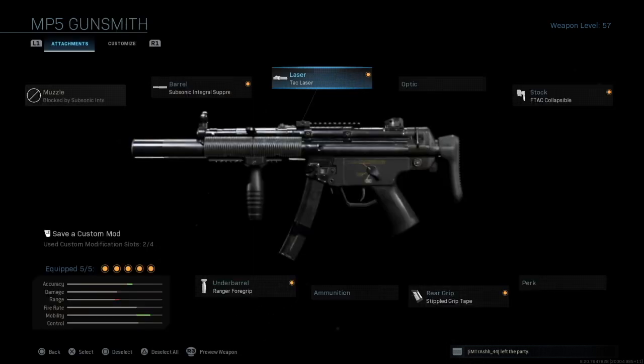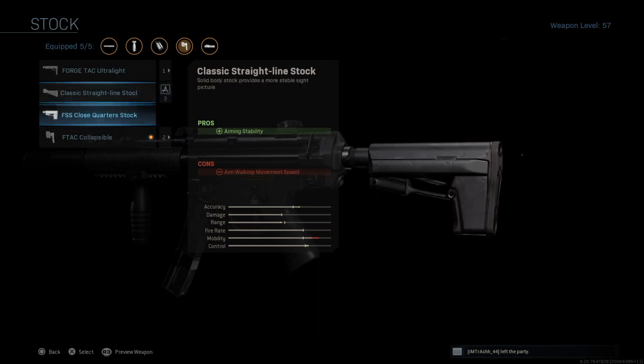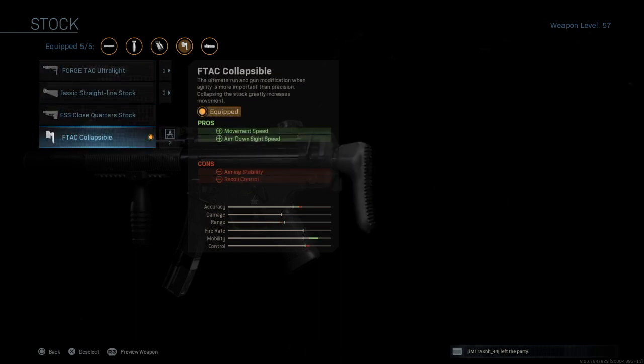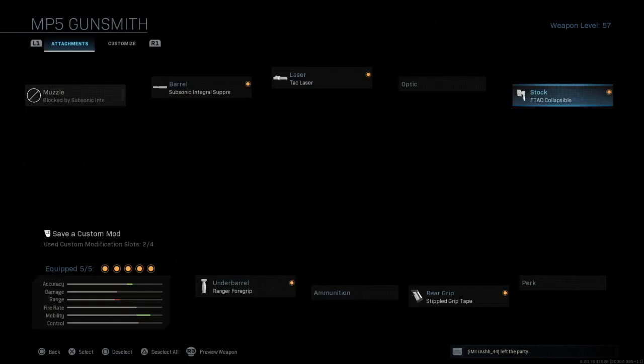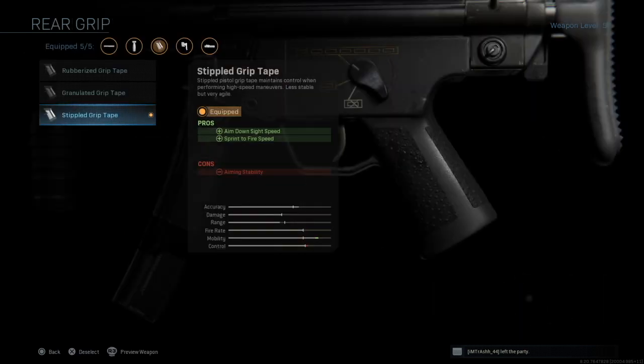I use the TAC laser on basically all of my multiplayer classes. For stock, again just like the Graal, I have the F-TAC collapsible, which is basically no stock. This really helps for moving speed and multi speed, which just adds on to that mobility. This one is another attachment subject to change based on your play style, but I seriously recommend this no-stock option because it really is good and can help a lot. For grip, I have the stippled grip, because once again it helps the mobility with aim down sight speed and sprint to fire speed, and these are both really good.